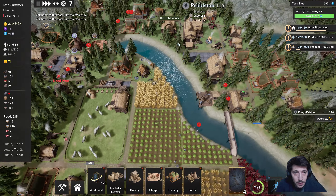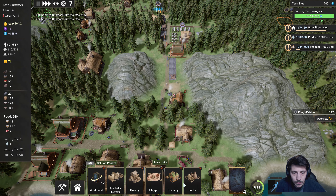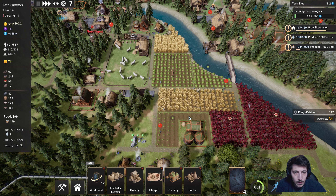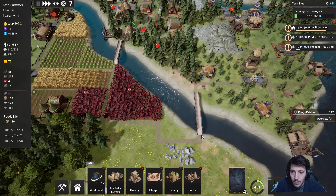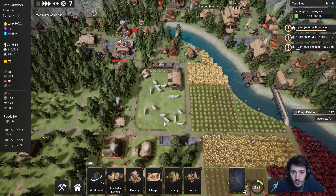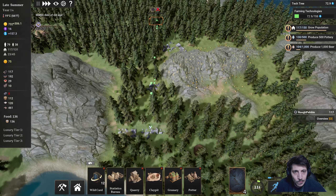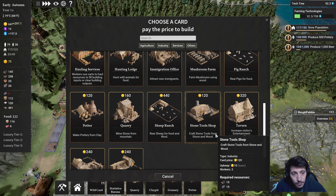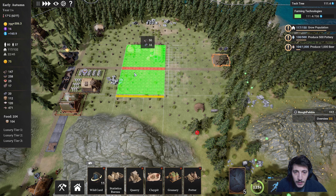And our food is taking a hit. Now we do have some more mushrooms here. Let's do more farms. The fish are still producing — we should maybe get another pig farm out here. Or a sheep farm. Let's do some more pigs.